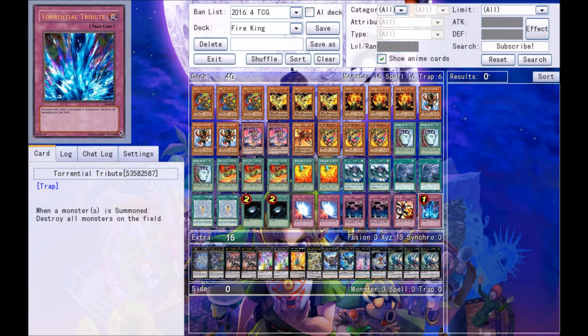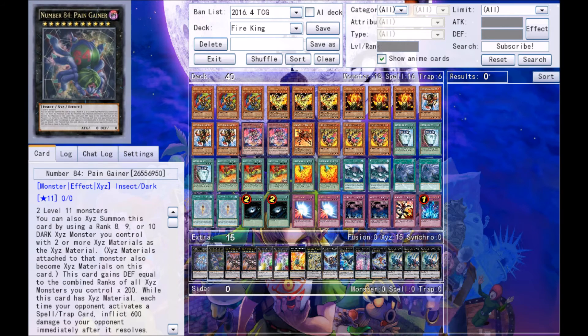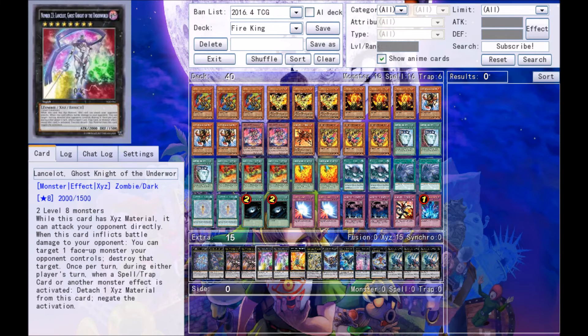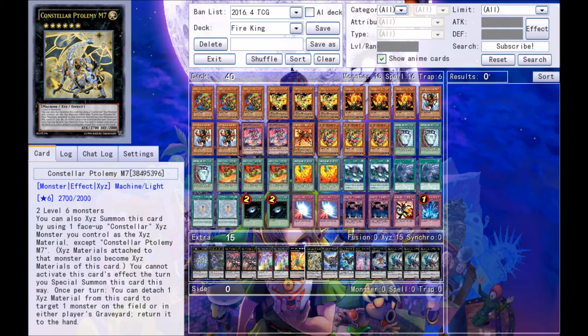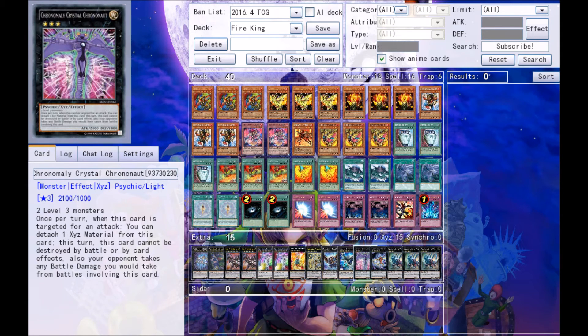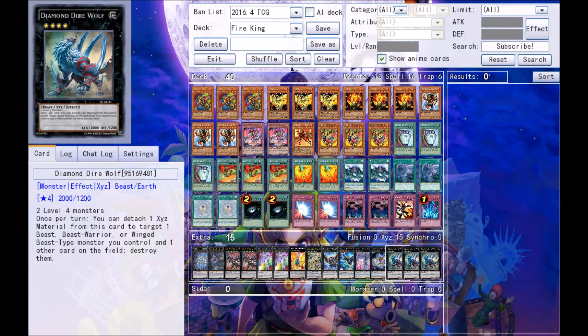For the extra deck there's a total of 15 cards: one Number 77 The Seven Sins, one Number 84 Pain Gainer, two Number 107 Galaxy-Eyes Tachyon Dragon, two Number 23 Lancelot Ghost Knight of the Underworld, one Hazy Flame Basiltrus, one Constellar Ptolemy M7, one Raidraptor Force Strix, one Raidraptor Revolution Falcon, one Chronomaly Crystal Chrononaut, one Number C69 Heraldry Crest of Horror, and three Diamond Dire Wolf.